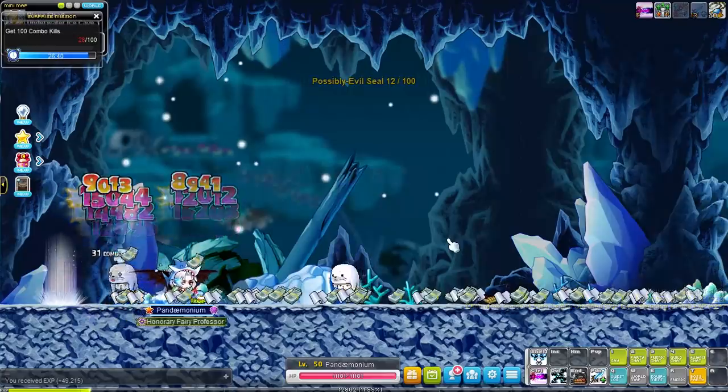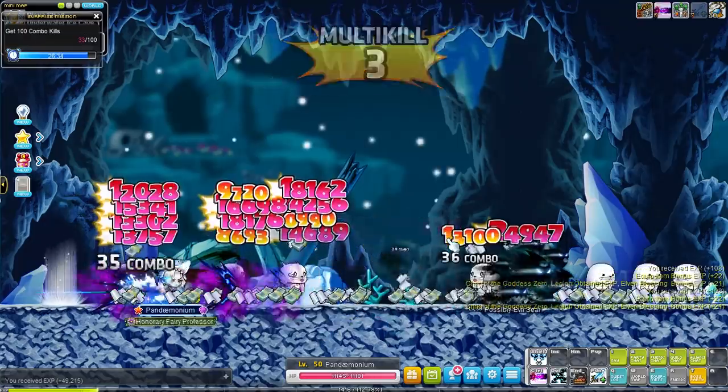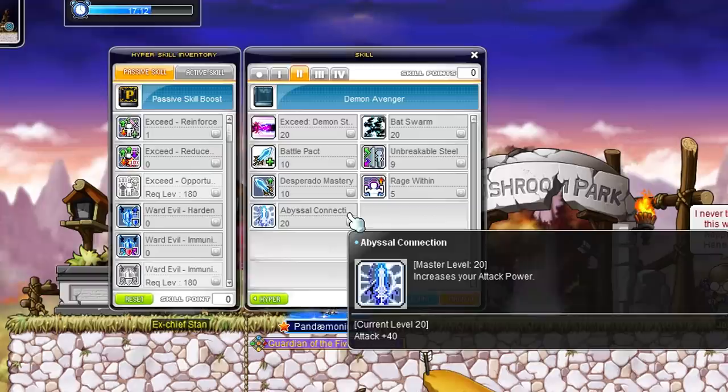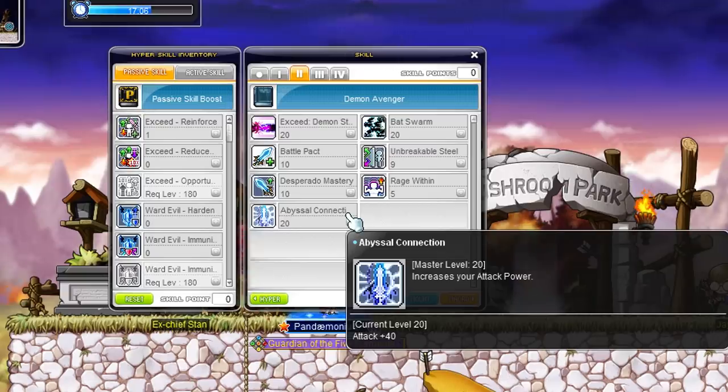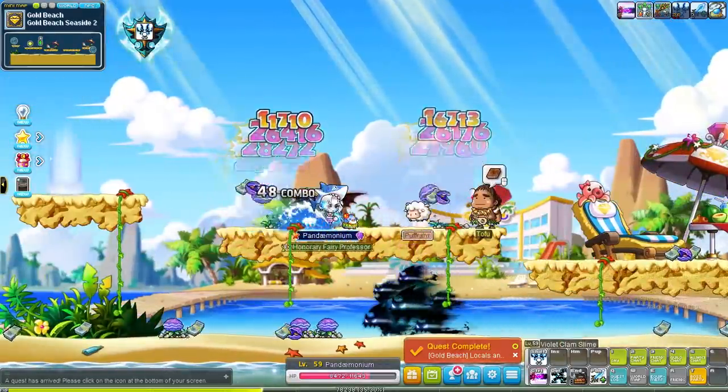Demon Avenger's second job is special, and yet it has some of the most uninteresting and useless skills out there. Like this one that increases your HP by 600 and defense by a whopping 500 — I feel like I'm getting scammed out of my skill points. Or this one that gives 40 attack. I mean 40 attack is nice, but 20 skill points for this skill and that's all it does. The Bat Swarm skill where we can summon a bunch of bats that we can control is pretty dope though.